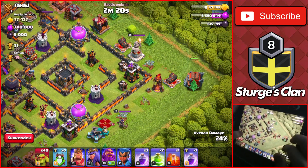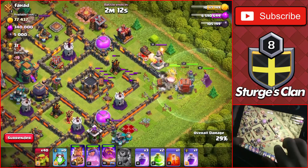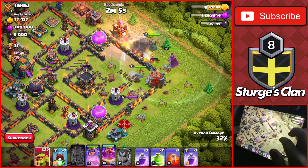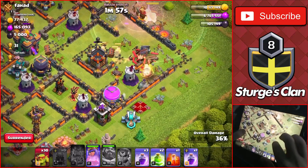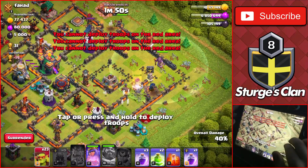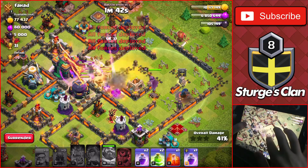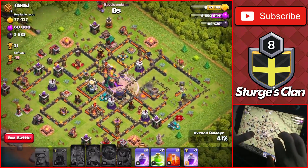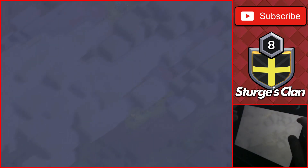The rest of the elixir is on the right side. We're going to use the clan castle on the right, dropping the king, queen, warden, and royal champ to take down the inferno tower and break through to the clan castle. Dropping goblins on both sides of the elixir storages to hopefully take both down. I forgot about the scattershot towards the bottom — looks like we won't be able to take it down since the heroes are going down. Dropping a heal or rage through the core to speed through and take down the Town Hall. Very good attack — we got basically all the loot with about 10 minutes left on the boost.